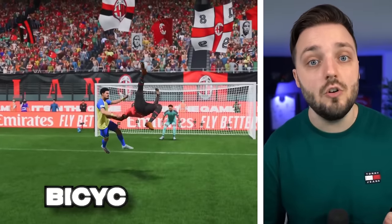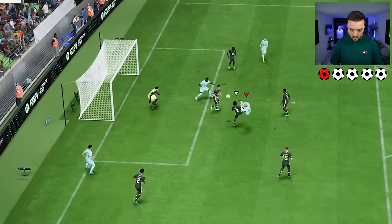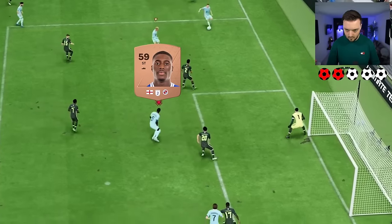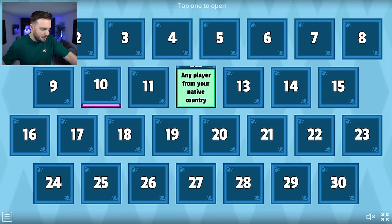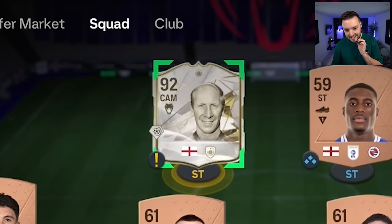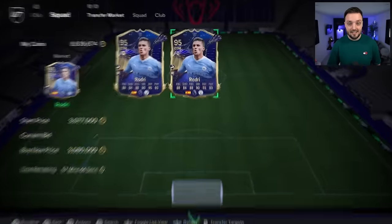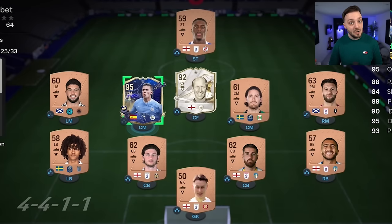Next up is the letter B, and I need to score a bicycle kick. First attempt — he's not got the ball! Does that count? It's going to count. Oh my god, I cannot believe that! I'm going to go number four. Number six — team of the year player! Because we have Bobby Charlton already, I don't need another forward, so I'm upgrading the midfielder with team of the year Rodri — three million coins, and he's coming into the team.